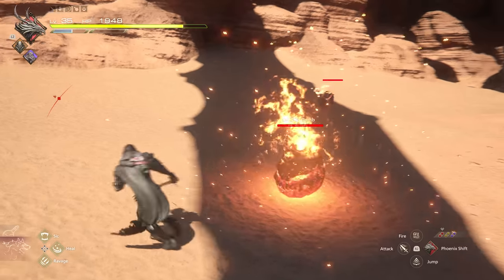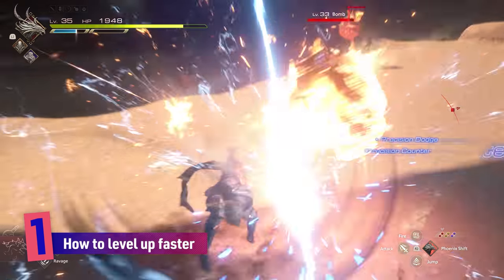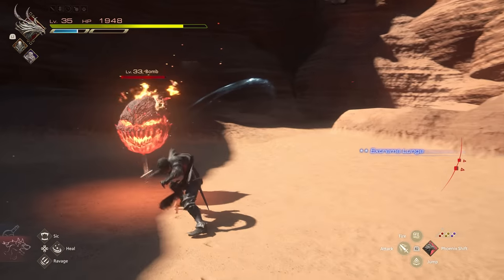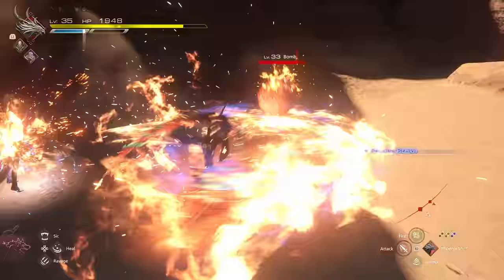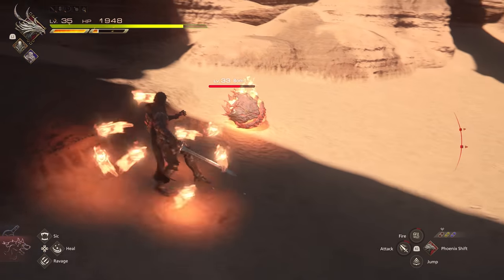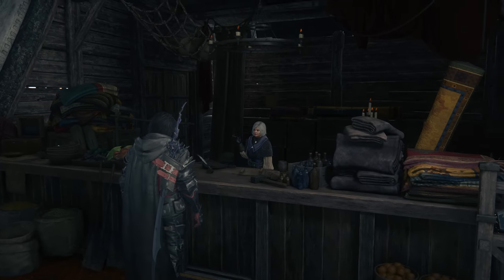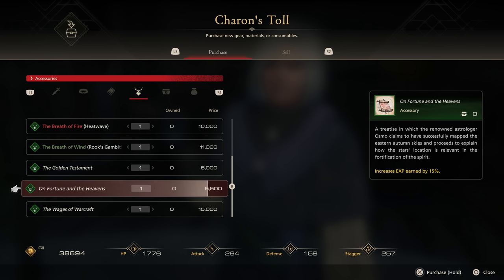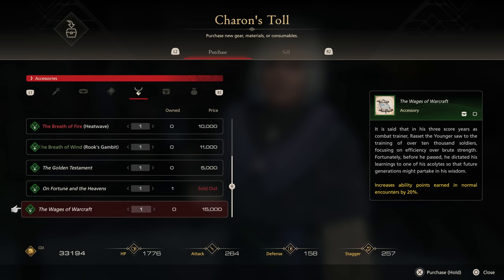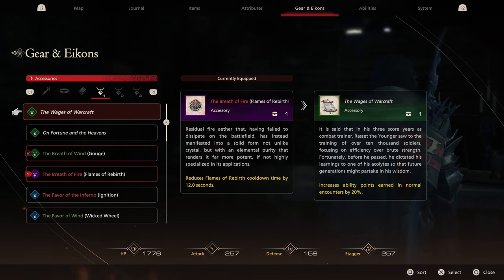One of the best things about Final Fantasy 16 is that you don't need to grind. The game is carefully paced so that you're evenly matched with the story. Even doing all the side quests will only pull you ahead a level or two. If you want to speed things up, you'll want two accessories that go on sale after the second time jump. From the mission Sid the Outlaw onwards, you can visit Karen in the Hideaway and buy On Fortune and the Heavens, which boosts XP gain by 15%.